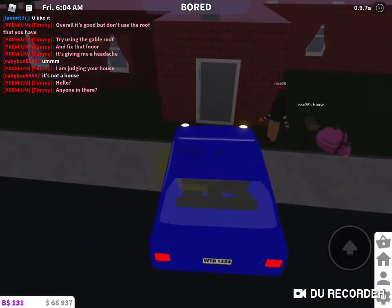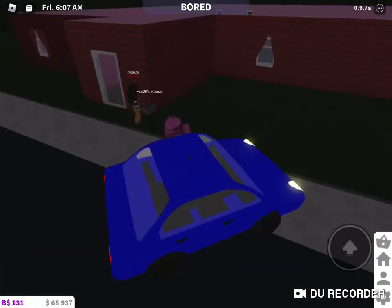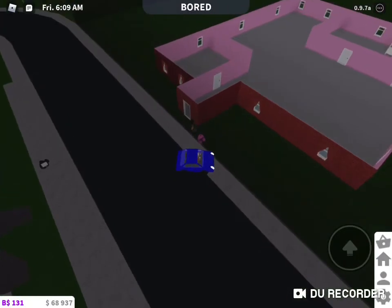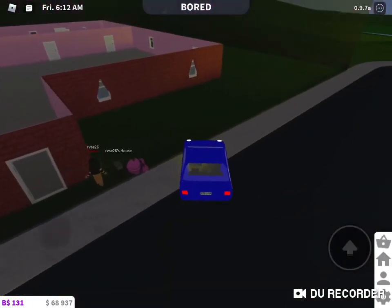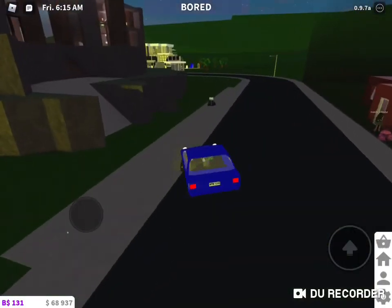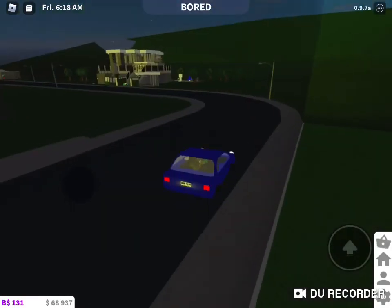Your house is 1 out of 10. Way too big, your curtains are on the wrong side, and there's a pink interior. Pink and bricks do not go together, as you can see.